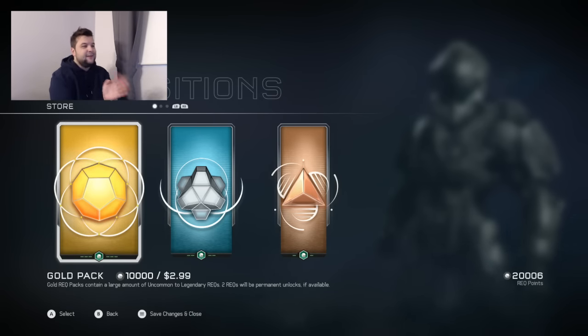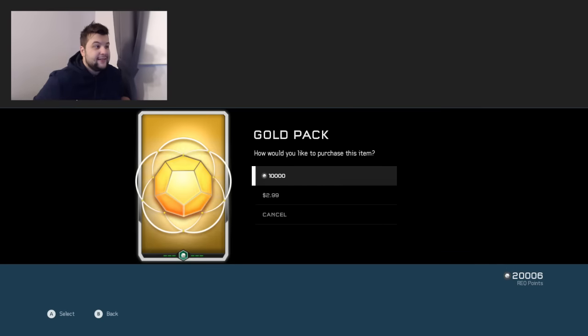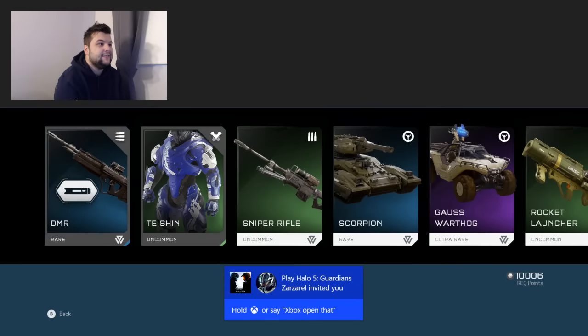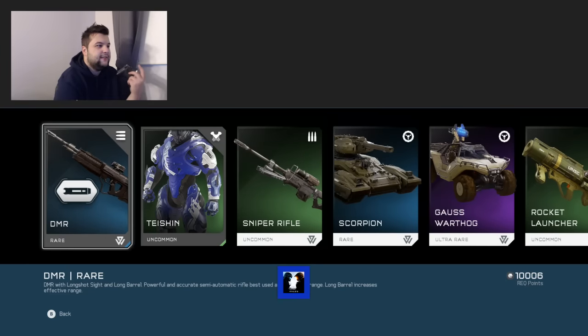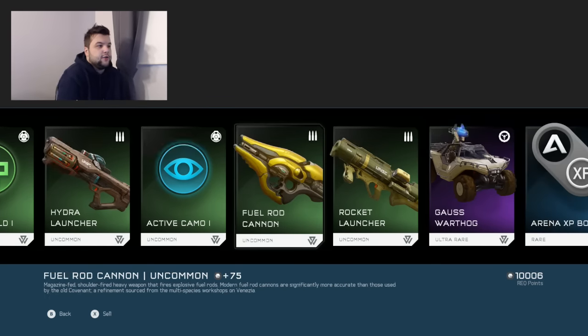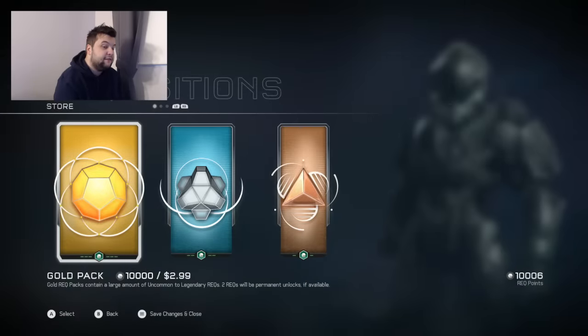You guys ready? This is it — packs 13 and 14. I've gotten like two stances, four helmets, and a couple chest pieces. Not a single cool legendary thing. Let's hope for the best. Pack number lucky 13 — okay, I got some rare stuff. I got a DMR, a chest piece, sniper rifle, scorpion, gauss turret, all this random crap. More gauss turrets — these gauss turrets are like the new scorpion and ghost. They're rare, which is cool, but obviously they're not that rare because I have like 15 of them.